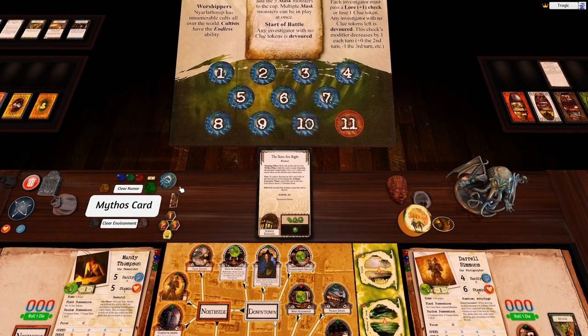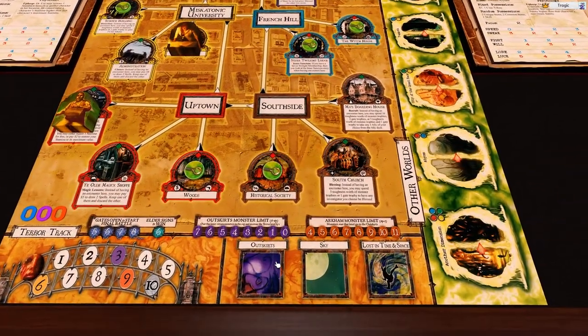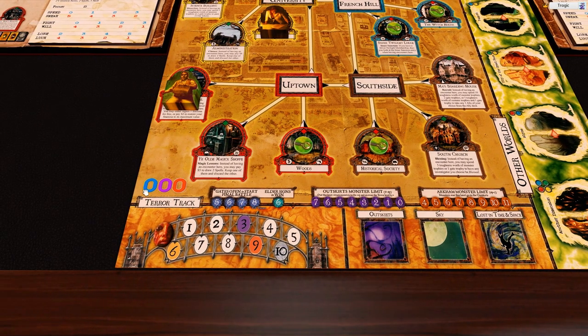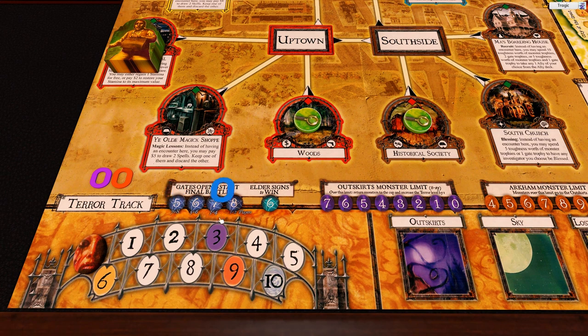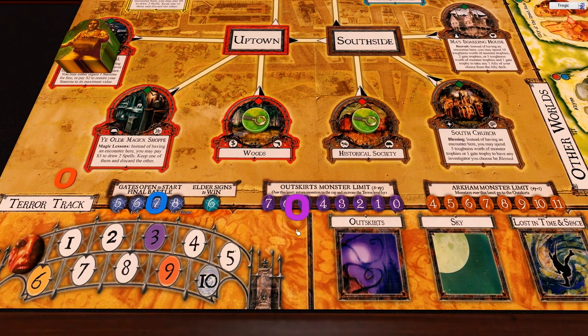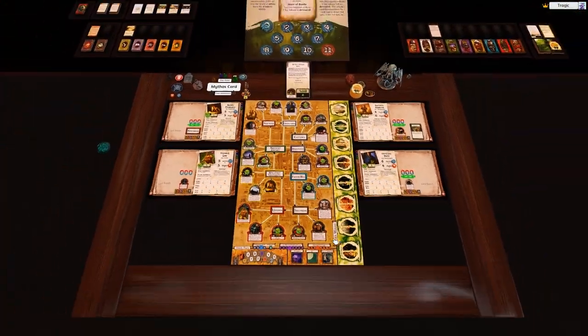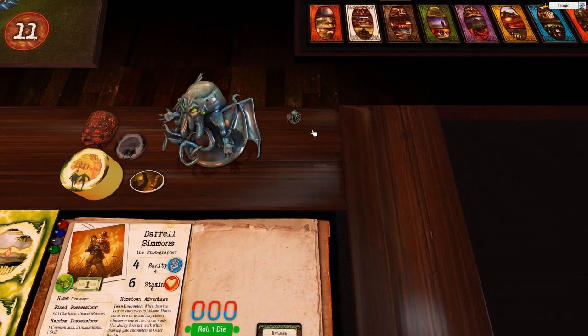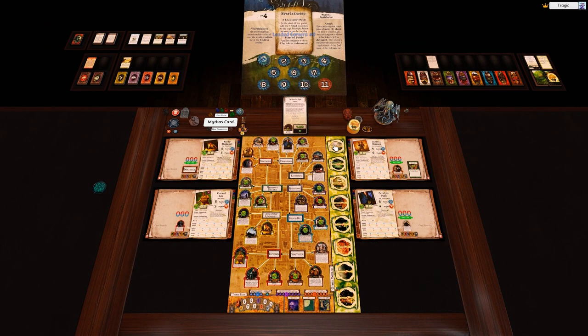Doom tokens are here and managed manually. You'll need to set your own game track values at the start - for a four-player game that's seven gates, four outskirts, and a seven monster limit. There's also a monster cup dispenser for players who prefer rolling dice to draw from specific monster cups.